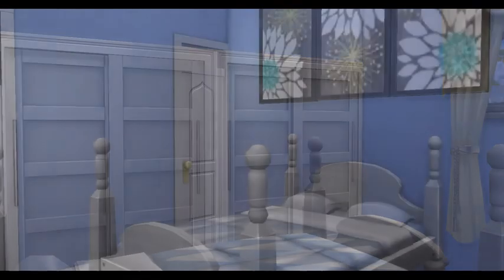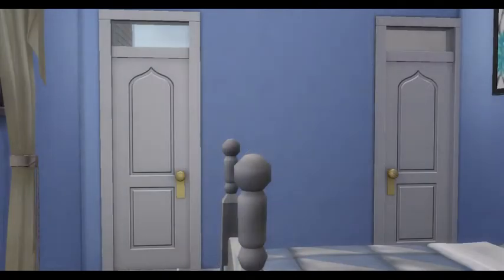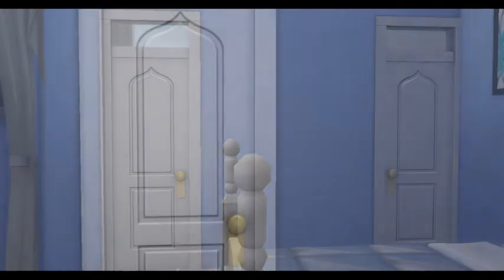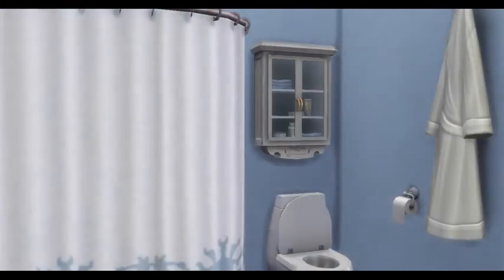So as we've just seen, that was the toddler's bedroom that we were in. Now we're in the master bedroom here. Nice and simple little rooms — I didn't go too detailed in some of them. I wanted a more clean look. There's the attached master bath as well.